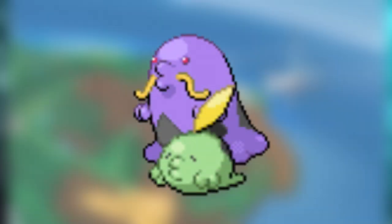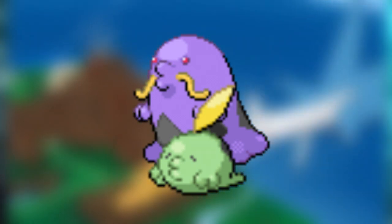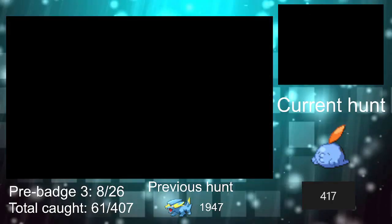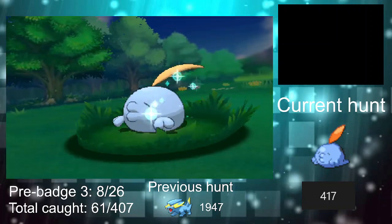After getting all of the electric types on this route, the only other Pokémon that I planned to catch here was Gold Pin. I could also get Oddish, but there's another place where I can do Horde Encounters for it, so I'm skipping it for now. Luckily, it took way less encounters than the last two Pokémon, getting it after 417 Tessnav Encounters.